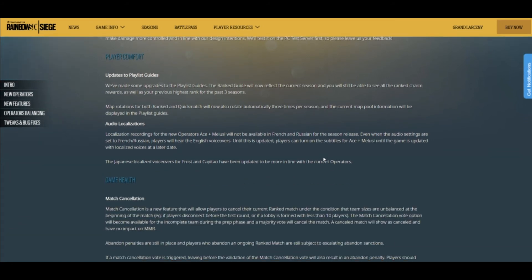Player comfort updates to playlist guides — they upgraded the playlist guides, you'll be able to see the rank charm and same stuff. Map rotations for both ranked and quick match will now also rotate automatically three times per season, and the current map pool information will be displayed on the playlist guides. Hopefully we change the ranked maps a little bit because the ones this season have gotten really stale — probably because I've played 350-plus matches and I'm still in Silver.